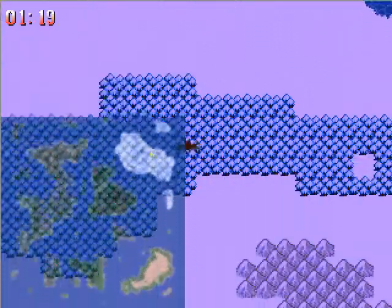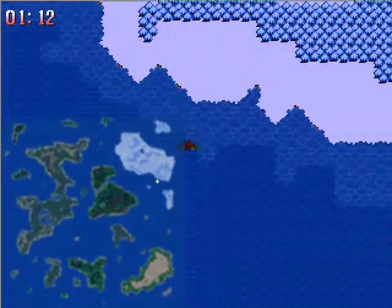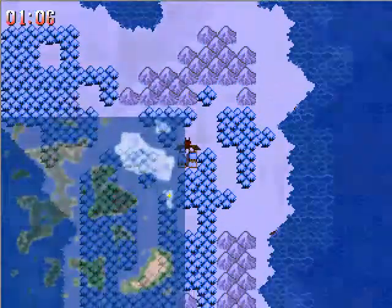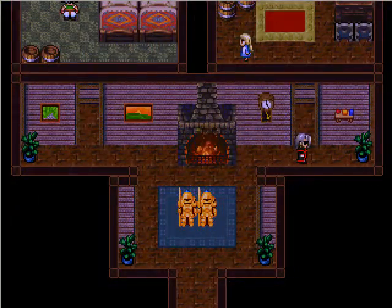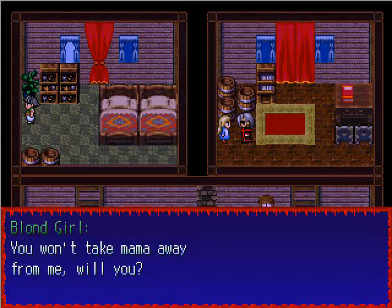Anyway, now that we have a new weapon for Walna — his best weapon, in fact — let's go into another town. We haven't been in one of those in a while. We've been in quite a lot of dungeons recently. If we go into this place here, it's called Esrit. And if we go into this first house here, we can talk to this blonde girl here.